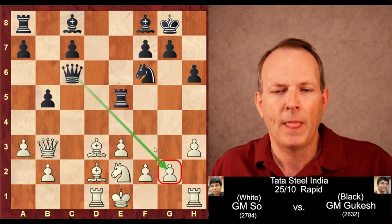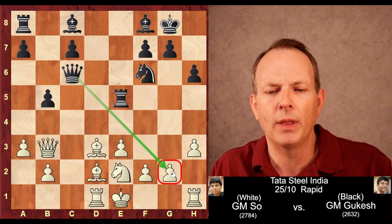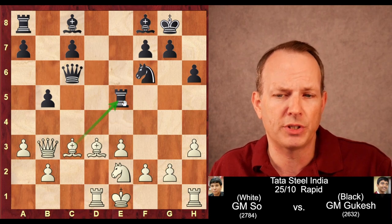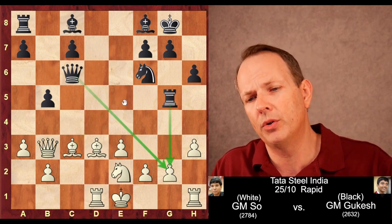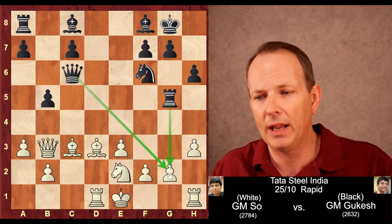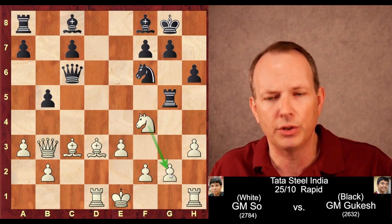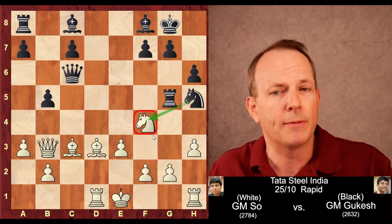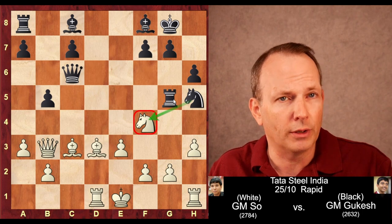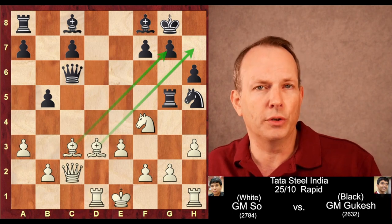The bishop goes to d3, and now queen to c6 — he uses his queen to attack the g2 pawn. Instead of defending the pawn, Wesley So counterattacks with bishop to c3, hitting the rook. But Gukesh just moves the rook to g5; now the rook and the queen are both aiming at the g2 pawn. So knight to f4 is played to defend g2, but then knight to h5 wants to remove the defender of the g2 pawn so the rook and queen can continue their attack. So queen to c2.